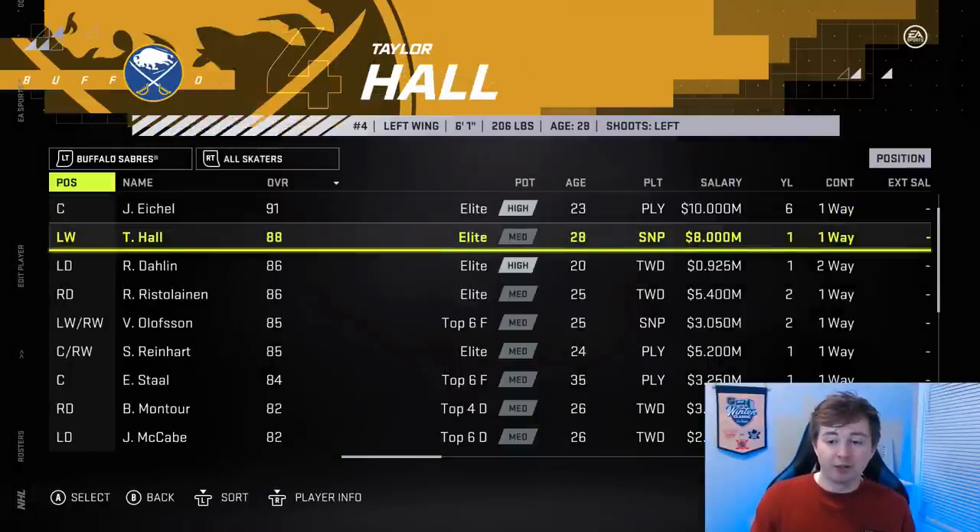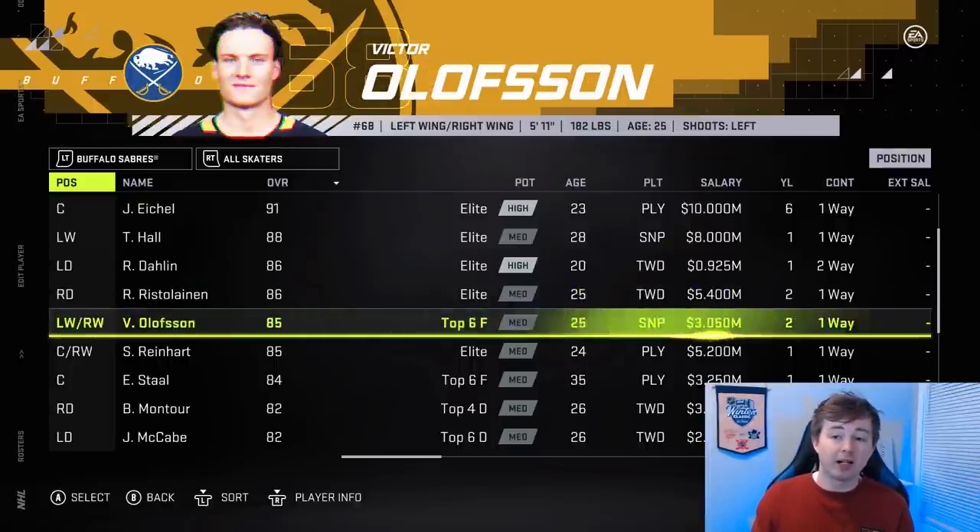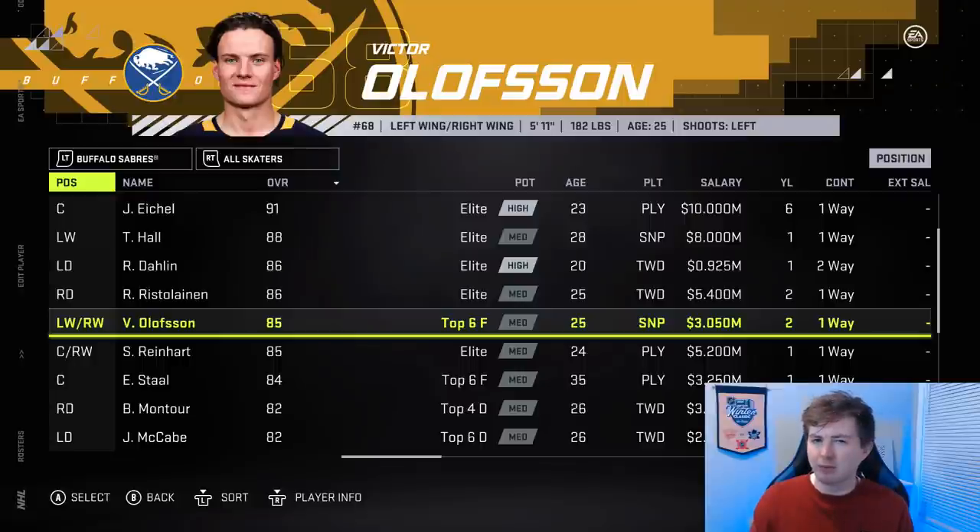Buffalo here. The first thing I'd point out is Ristolainen up from 85 to 86. He has looked good to start the season, but the problem is he was already overrated at 85 — I'd actually get him down to like 83 or 84 tops. Olsen got a pretty good upgrade; I believe he was 82 or 83 before, now he's 85. He was almost a point per game last season and is a point per game right now.